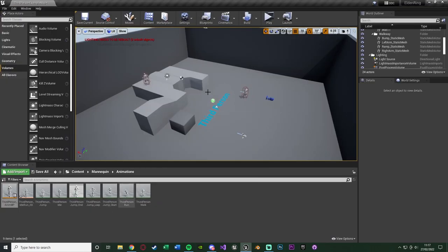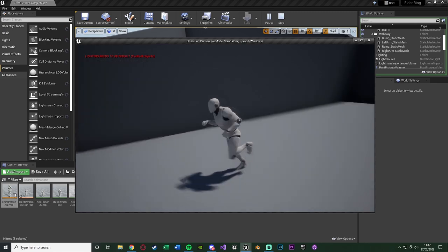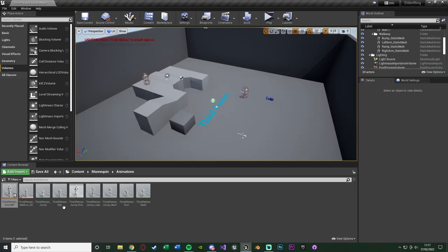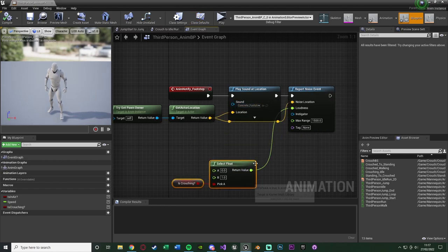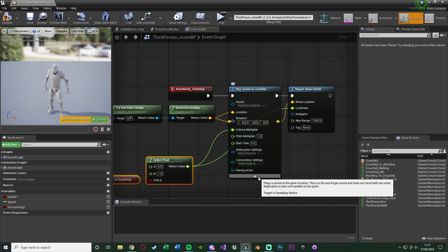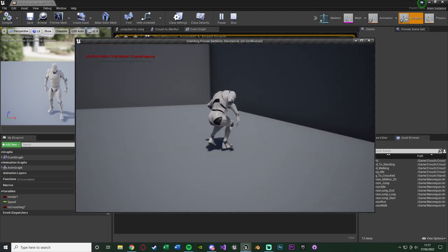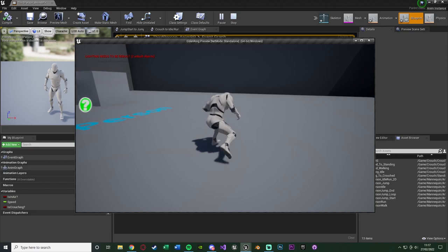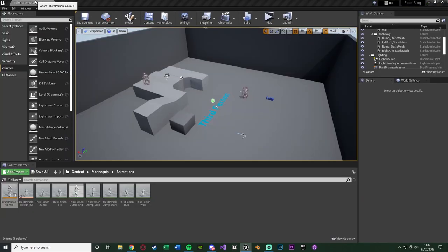This will now play a sound effect for both the player and the AI to hear once we trigger that animation notify for our footstep. You can also connect the return value into the Volume of the Play Sound At Location node. Open up the advanced settings and plug return value into Volume Multiplier — that will then also signify to the player that you have no footsteps so the AI won't be able to hear you. So footsteps when not crouching, no footsteps when crouching — we can hear it and the AI can hear it, or neither can. That's the basis we're working from.